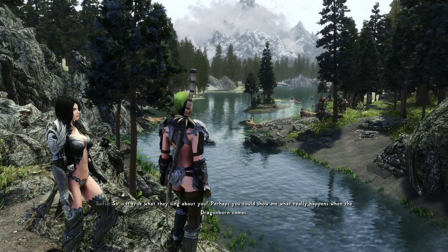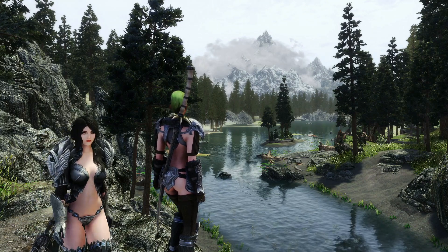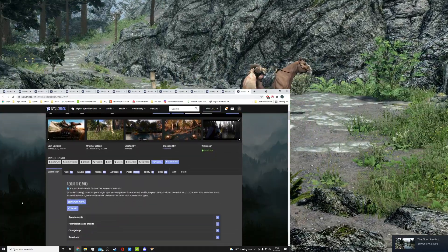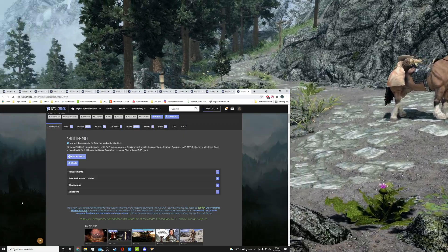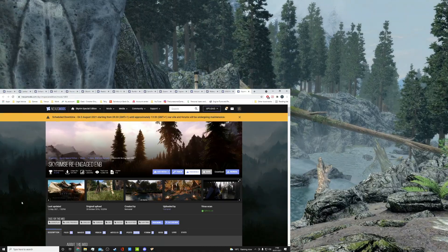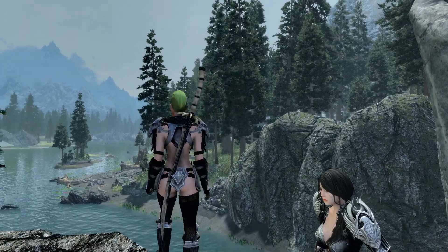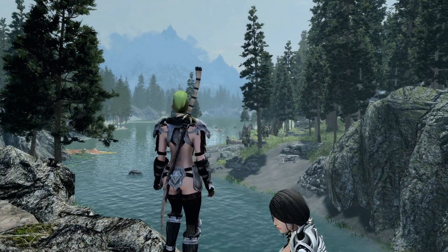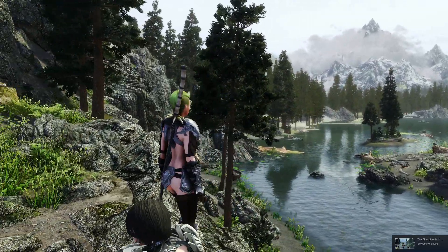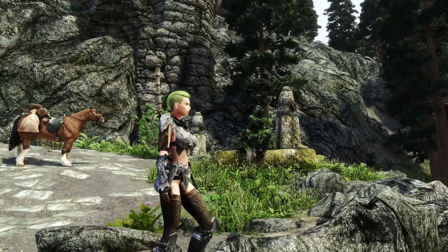The first one I want to show you all is my ENB, and this is Skyrim SE Re-Engaged by Fireman F. He's got full instructions on how to fit it. This view is without the ENB so I just switched it off. You see it's still quite nice, but you chuck the ENB on and to me it just adds a whole new level of color and richness and vibrancy to the world of Skyrim.